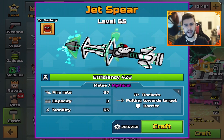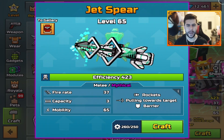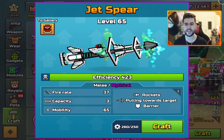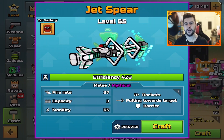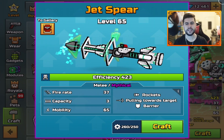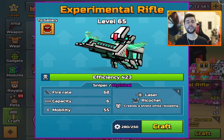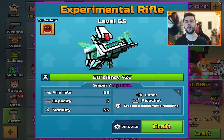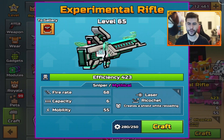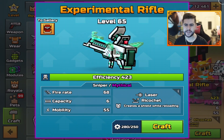Next up it's a melee — the Jet Spear. Level 65, efficiency 423, melee mythical, rockets pulling towards target with the barrier effect. Fire 837, capacity 3, and mobility 65. Last but not least we have the Experimental Rifle, which is level 65, efficiency 423, sniper mythical, laser ricochet.